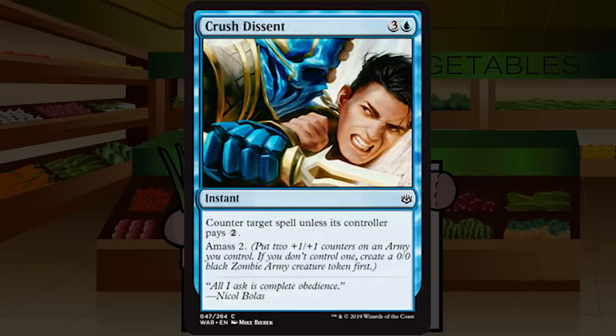Crush Dissent is three and a blue for an instant at common: counter target spell unless its controller pays two, Amass 2. I'm not a big fan. Four-mana counters are real expensive, and being a conditional counter where your opponent only has to pay two makes this stop being relevant. Getting a 2/2 out of the deal isn't exciting either, and you can't even cast this without a spell to counter — so it doesn't even cycle. D-minus for Crush Dissent.